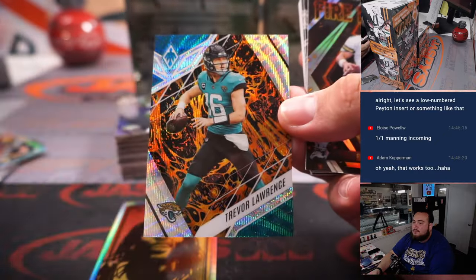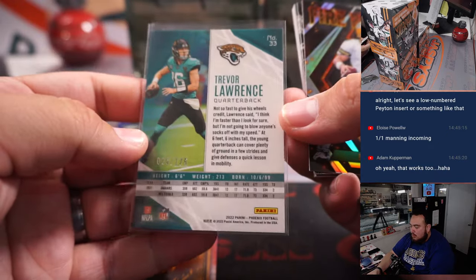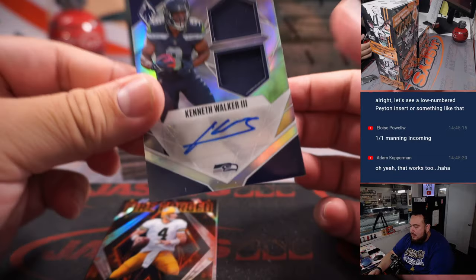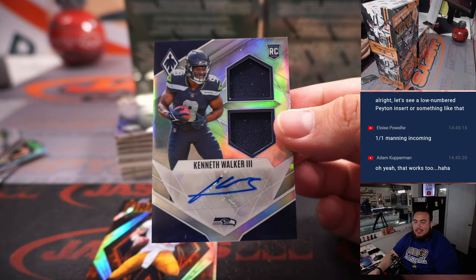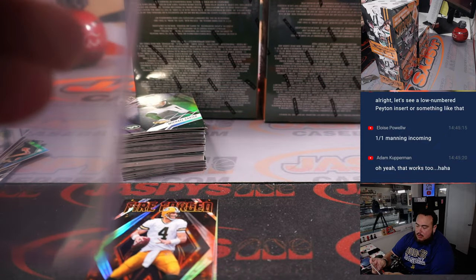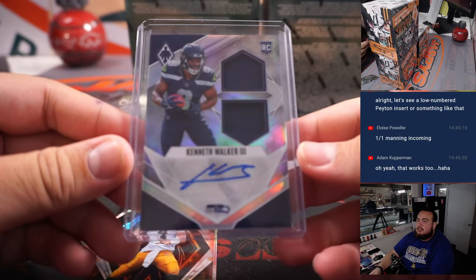T-Long. Number two, 175. And look at that — one of the last few teams, guys. Kenneth Walker, little RPA. That is for the Seahawks, going to Michael Johnson.